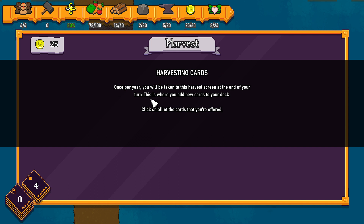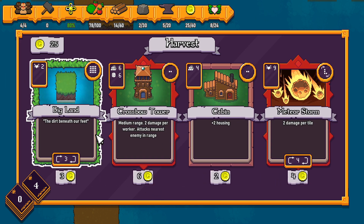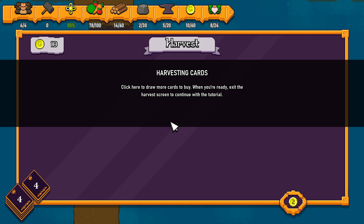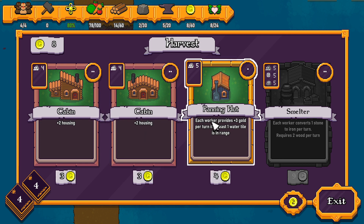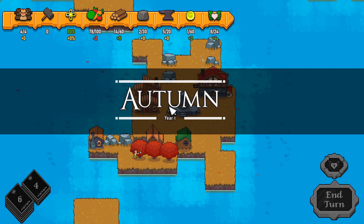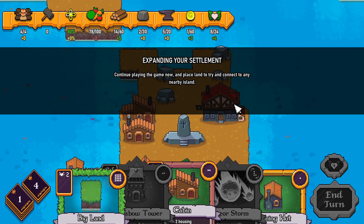Once per year you will be taken to the harvest screen at the end of your turn — this is where you add new cards to your deck. We've been offered: big land, crossbow tower, cabin, and meteor storm. Let's go ahead and buy all of them. It's now Autumn Year One — the trees have changed colors and so has the land. That's pretty cool.